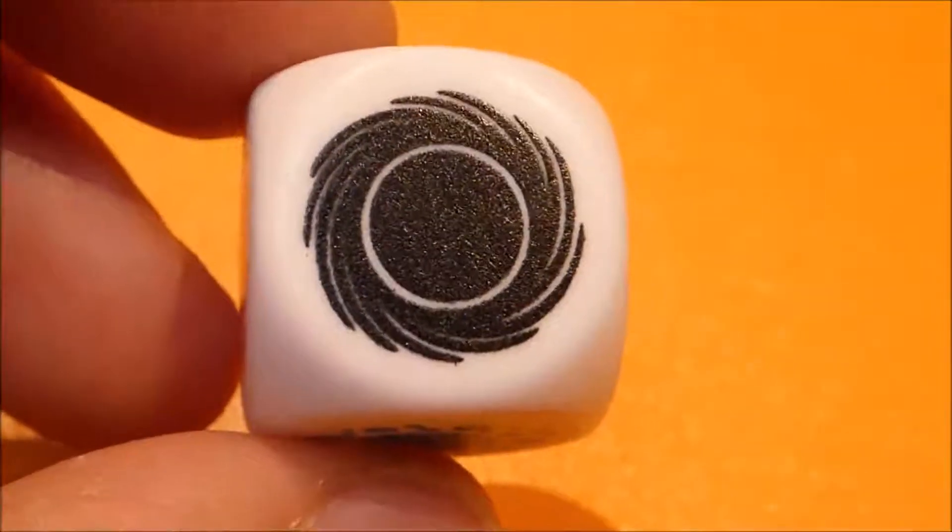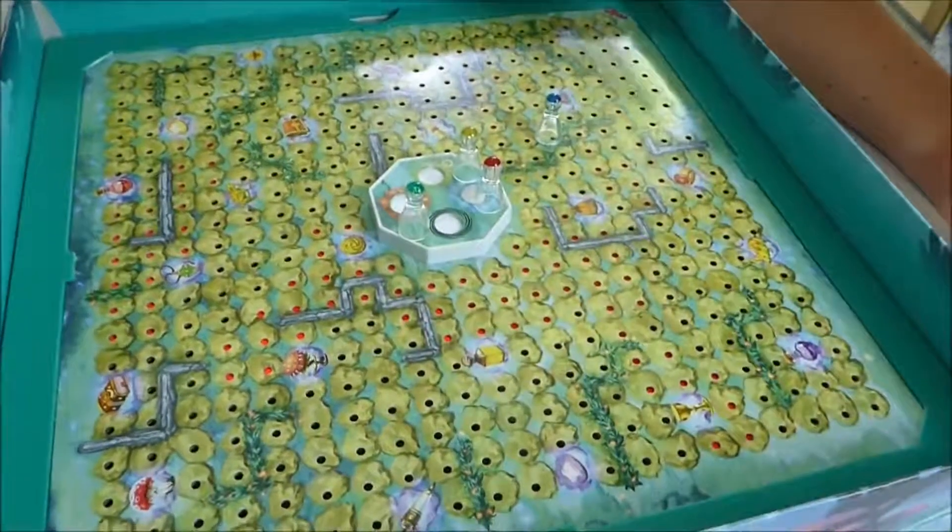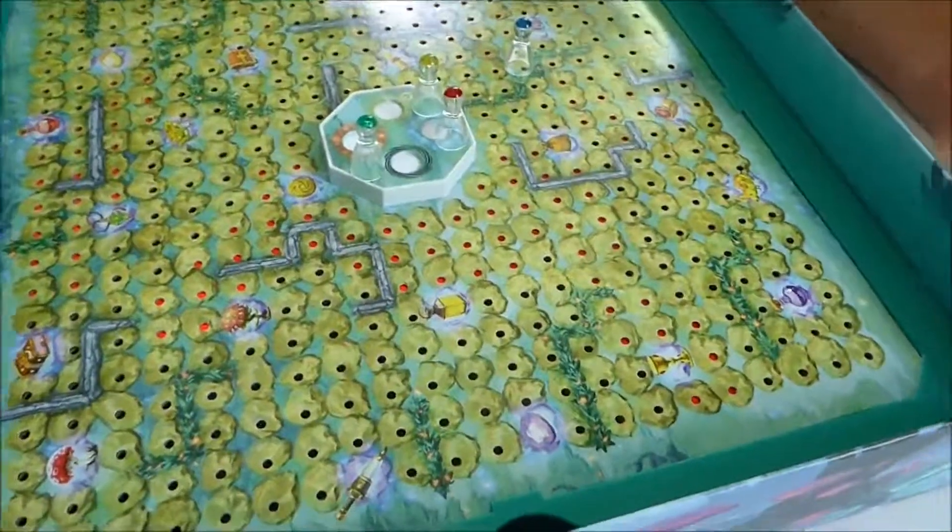If the die shows the black vortex, the fireflies and the ghost lights change their positions. The players have to try to remember these new positions.